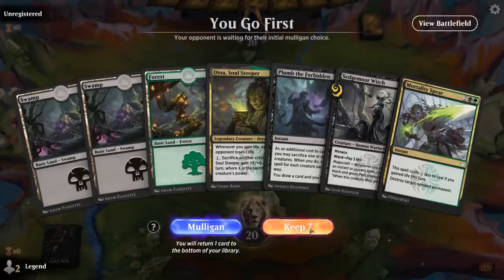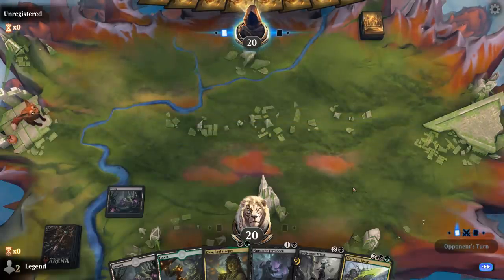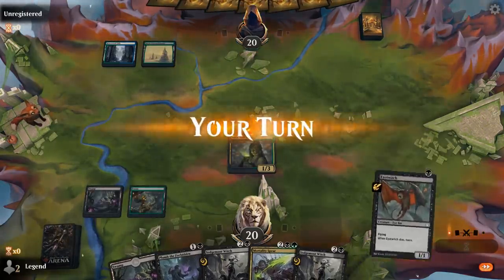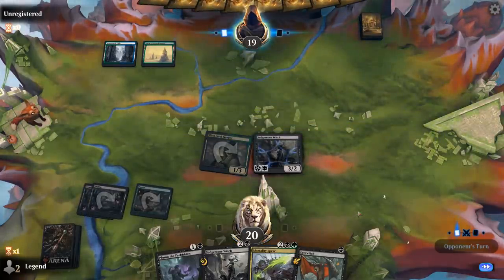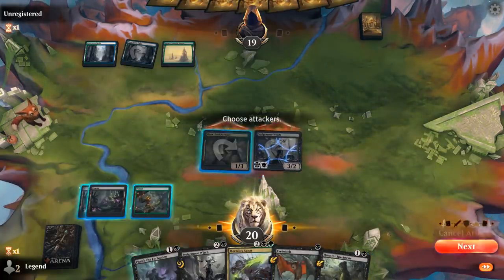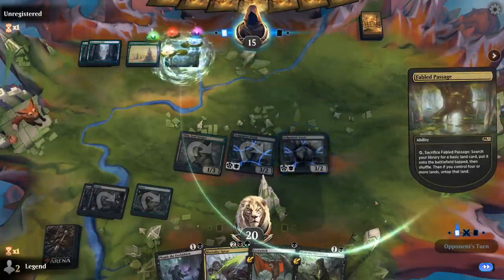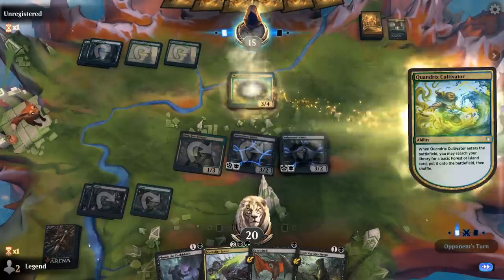Alright, we're on the play with a fine opening hand — Dina into Sedgemore Witch. Hopefully we pick up more ways to enable Magecraft. I see a Rhinewood Falls, so maybe some sort of snow deck. Eye Twitch is a nice creature to sacrifice to our Plum the Forbidden, although I'm kind of liking playing another Sedgemore Witch first. I can also hunt for specimens to enable Magecraft now. Opponent is off to a relatively slow start — that's going to be a Quandrix Cultivator, so they're ramping into something.